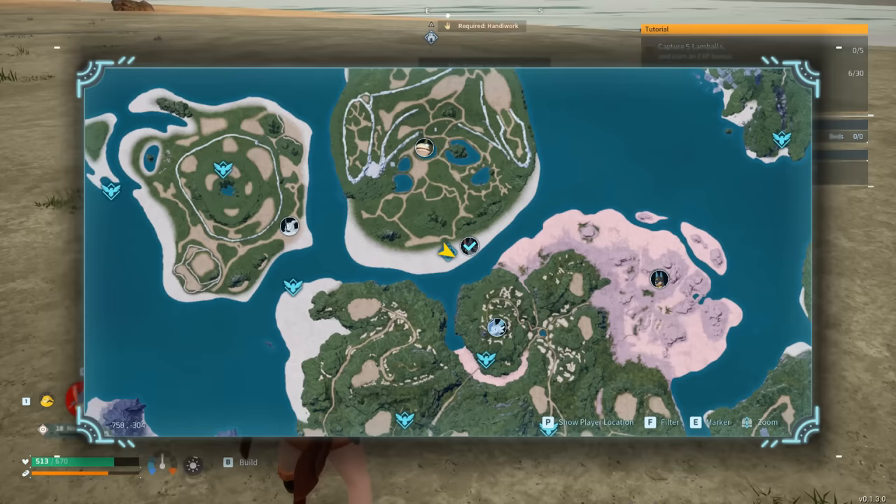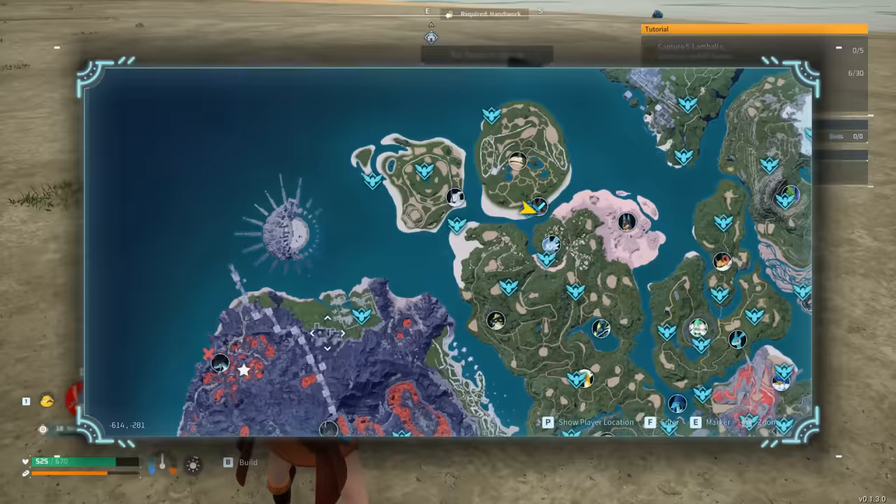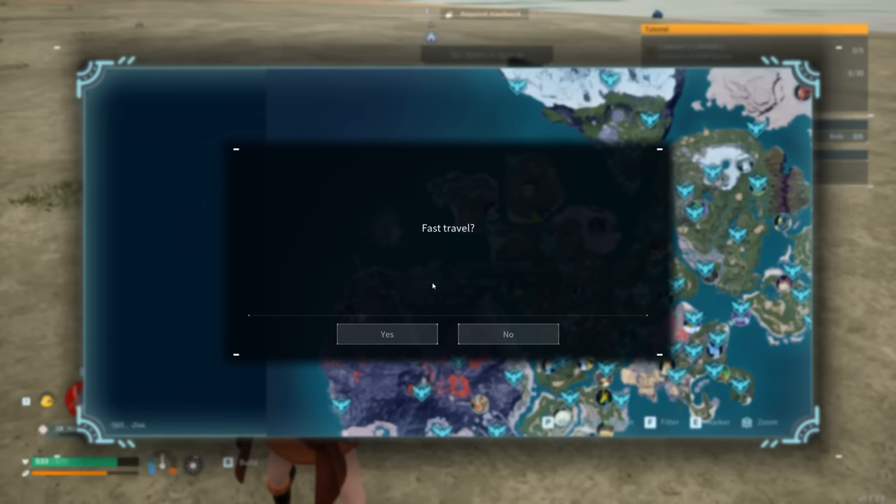Let's start off by talking about a great way to defeat the Jet Dragon boss early game. What you will need to do is locate the island down below towards the left. This right here will be a volcano island and what you're going to do is choose this exact spawn point right here.